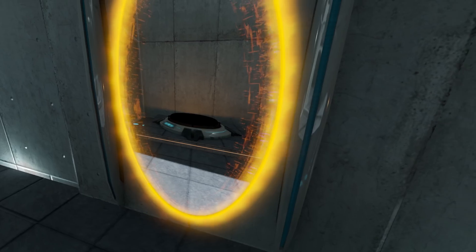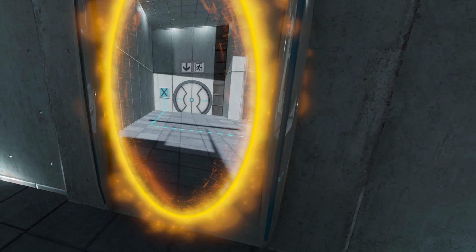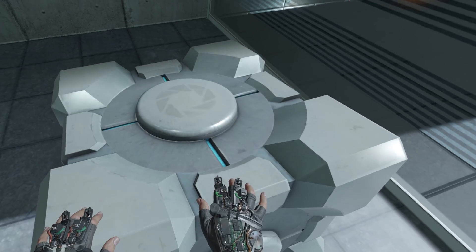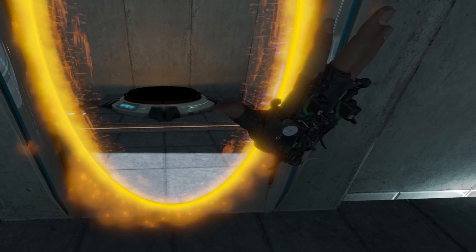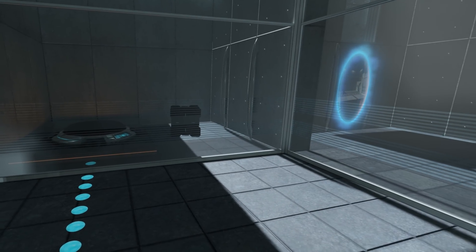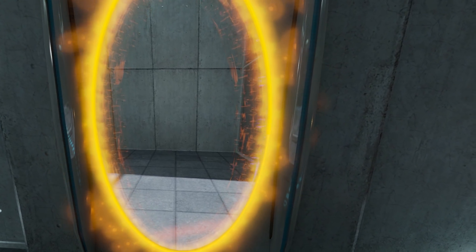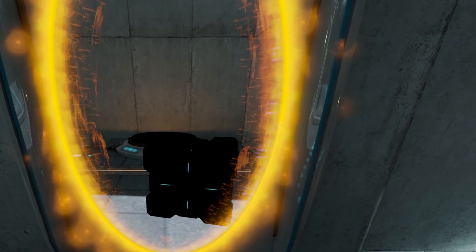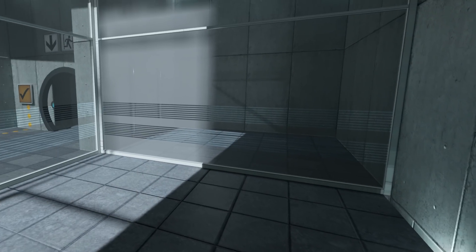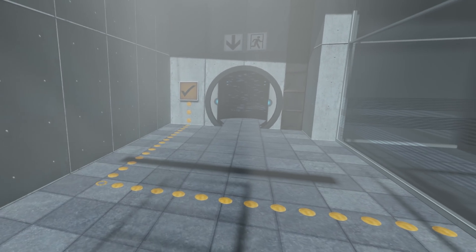Please place the Weighted Storage Cube on the 1500 MW Aperture Science Heavy Duty Super Colliding Super Button. Perfect. Please move quickly to the chamber lock, as the effects of prolonged exposure to the button are not part of this test.